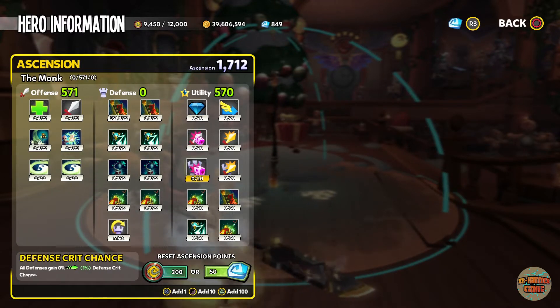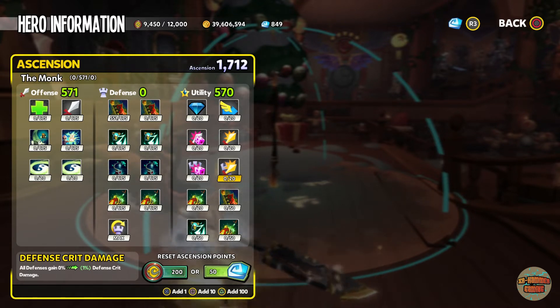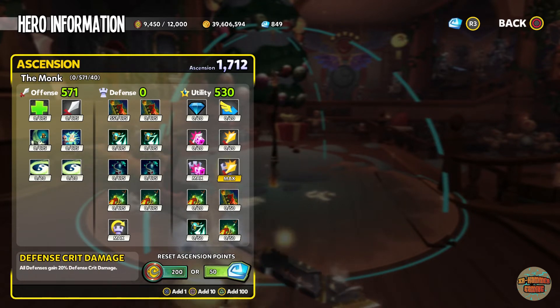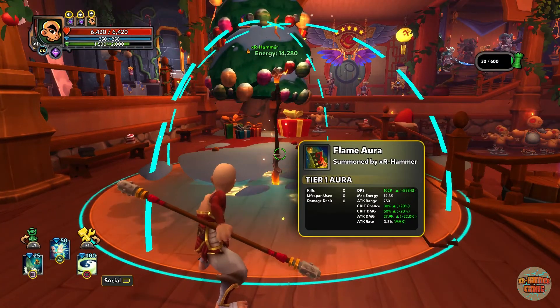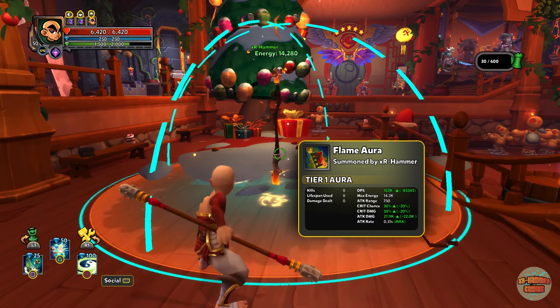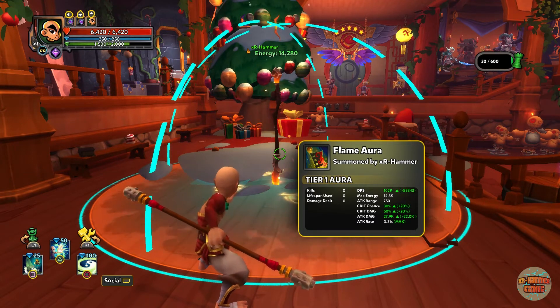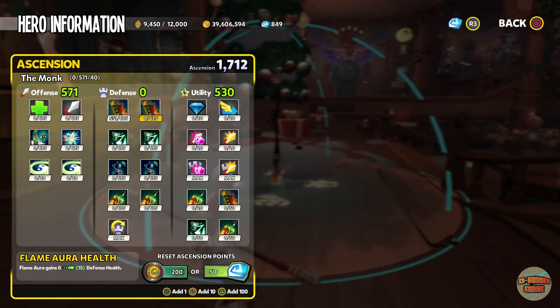The third tree is your utility tree. In here you have defense crit chance and defense crit damage — you really want to level these up, because as you can see the DPS has increased as the critical hit chance and critical hit damage have gone up.